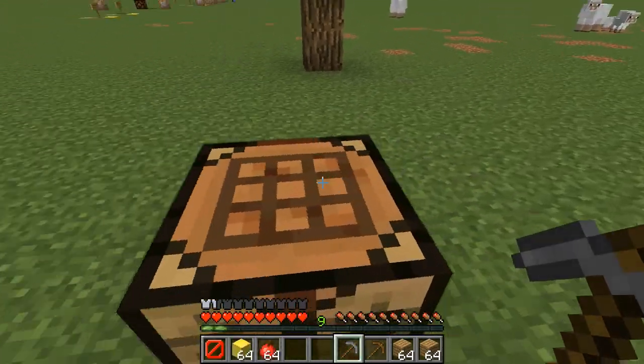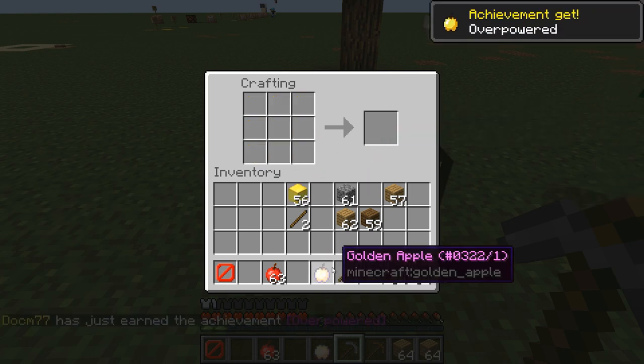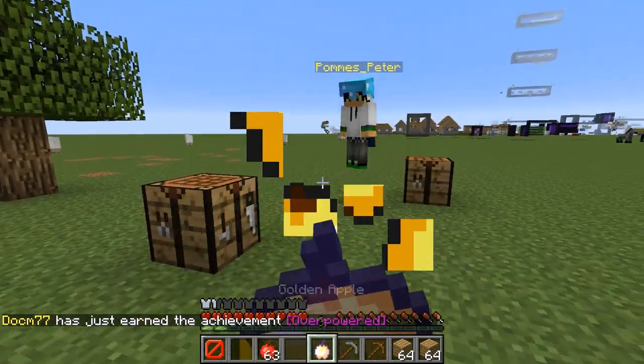We've got an apple and gold blocks — it's a Notch Apple! New achievement unlocked: 'Overpowered' — Notch Apple, yum yum!